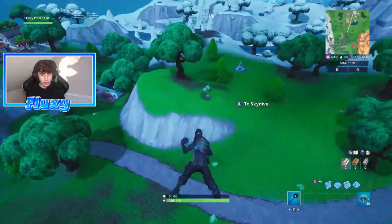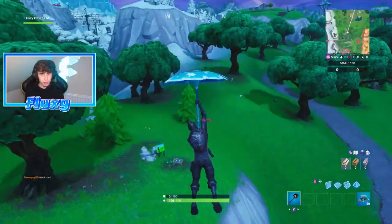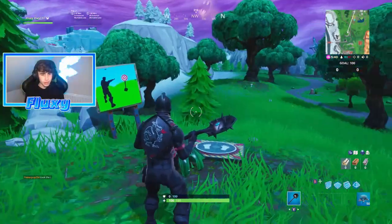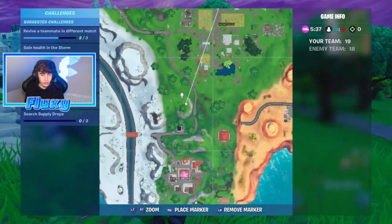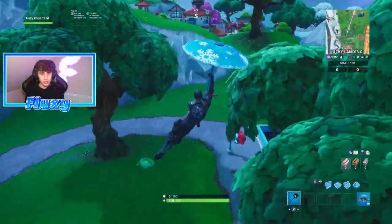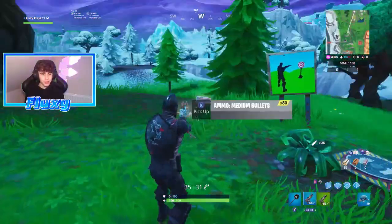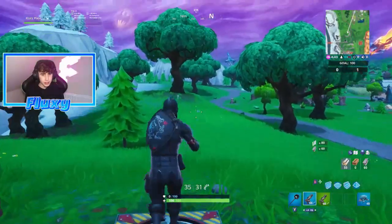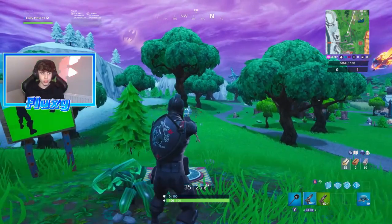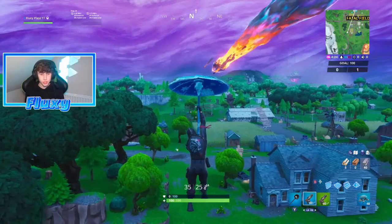That is done. All we got to do now is make our way over to Lucky Landing — there is actually an easy target thing literally right beside it on the map, right beside Lucky Landing as well as beside the big Fatal Fields area. All you got to do is make your way over here, get a gun, and here is the location right here on this little hill just in front of Lucky Landing. You stand here and shoot these little targets, hit one target and that challenge is done.